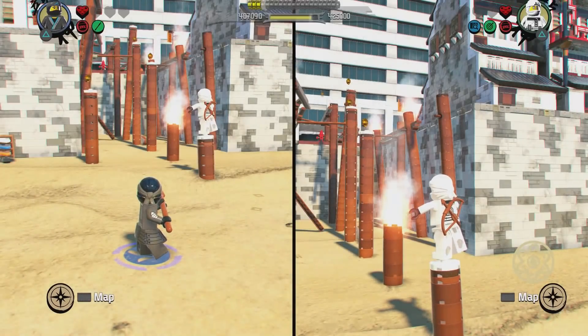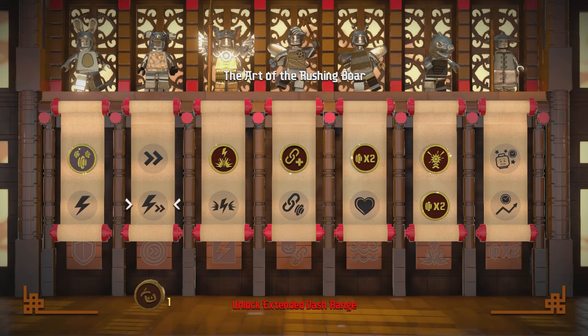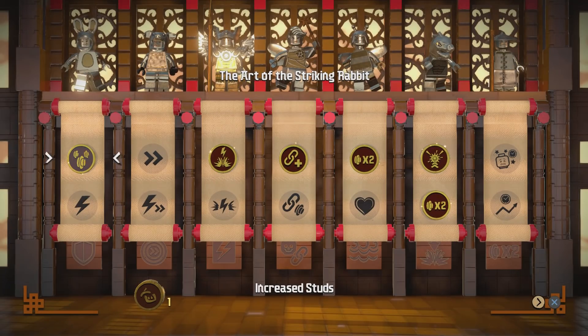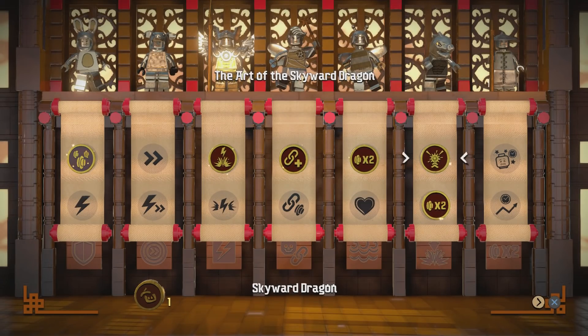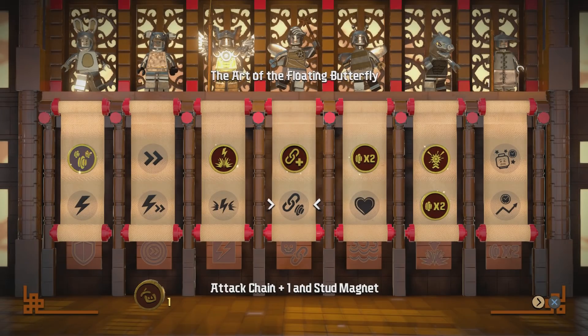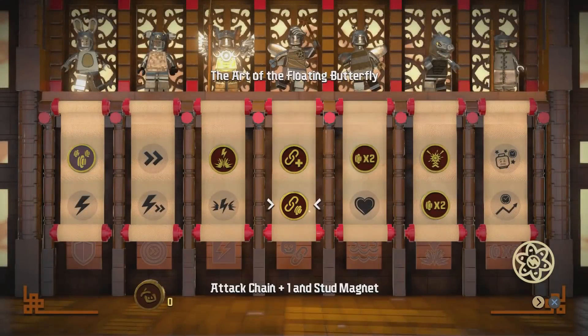Ninja token! What ninja power do we go for now? Restore health? Greater damage? Extended dash range? Stun time? Attack chain! Let's go with stun time.